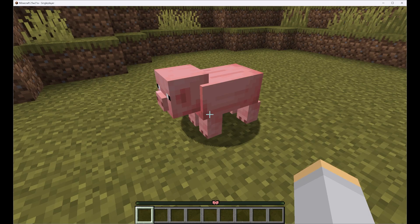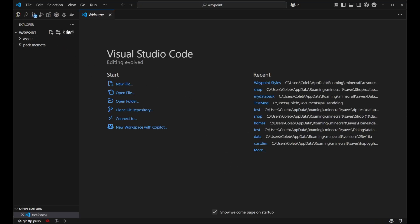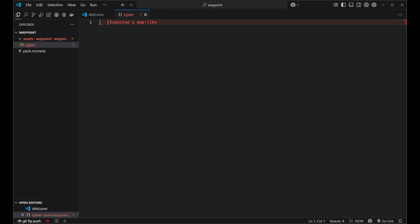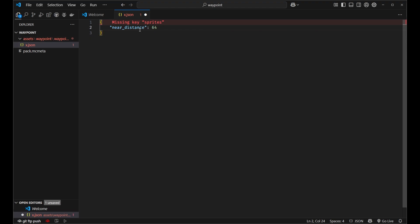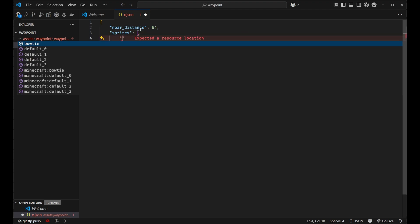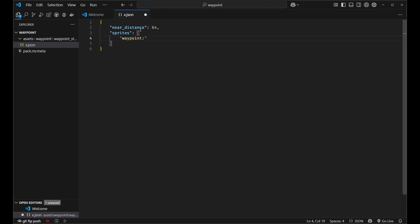However, there's nothing in it yet, so let's go ahead and add something. I'm going to switch over to VS Code, and I've already got my waypoint folder open inside the editor. Inside assets, waypoint, I'll create a new folder called waypoint style. Inside of there, I'll create a new file and we'll call it x.json. This is because our custom style is going to be named x, since it's going to look like an x. Now we get to define a few different keys. The first one is near distance — let's set this to 64. I'll explain what this does in a second. Next we have sprites, and for now we're just going to have a single sprite: waypoint x. The near distance, if we had multiple sprites, would be at what point it transitioned from the first sprite into the second sprite. However, we don't have multiple sprites, so it's always going to use this first sprite.